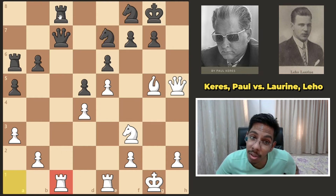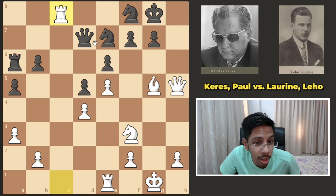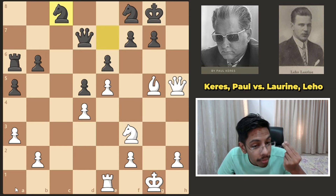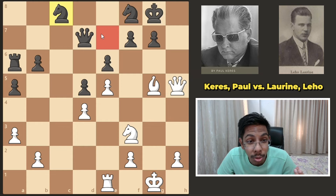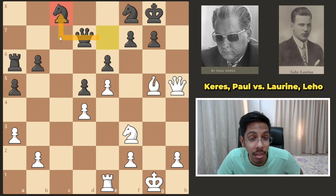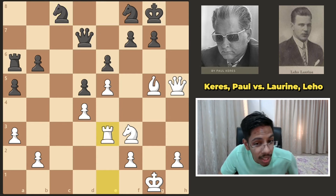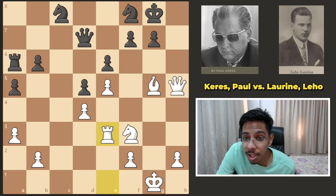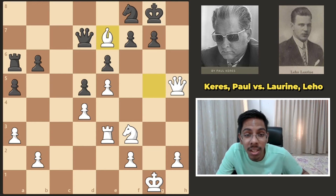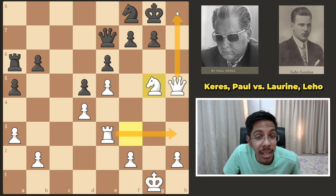Trade this rook for that rook — do not allow black any counterplay on the c file. Queen moves and you simply chop off the rook. Black cannot take with the queen — the knight falls off. He takes with the knight, and now you got rid of your useless rook. The knight that was supposed to come to f5 or maybe g6 to save the king has gone to the other side — far, far away. You gained an important tempo. Now the rook lift came to the third rank, ready to go to the g or h file. With the open h file, it's a disaster.